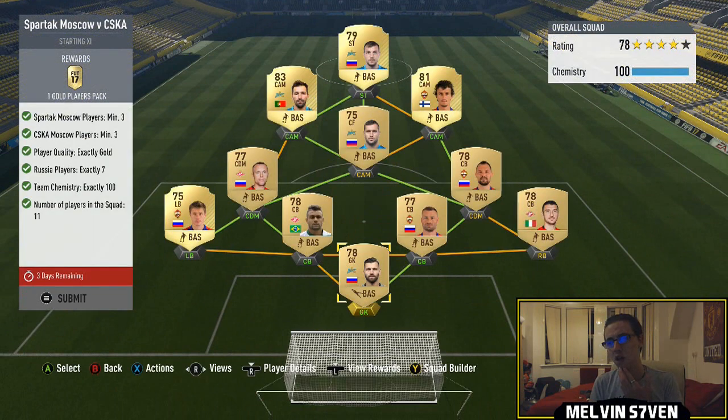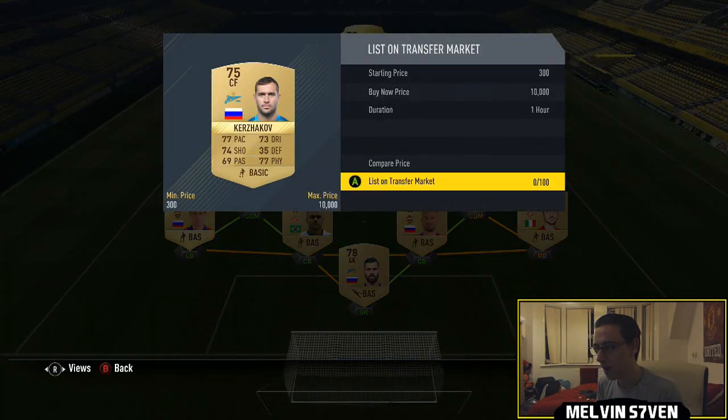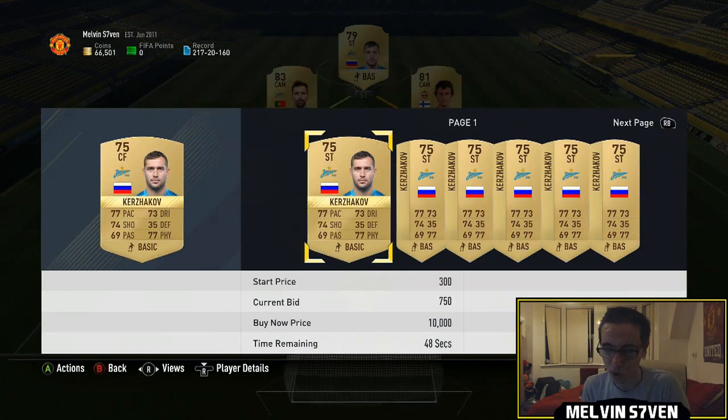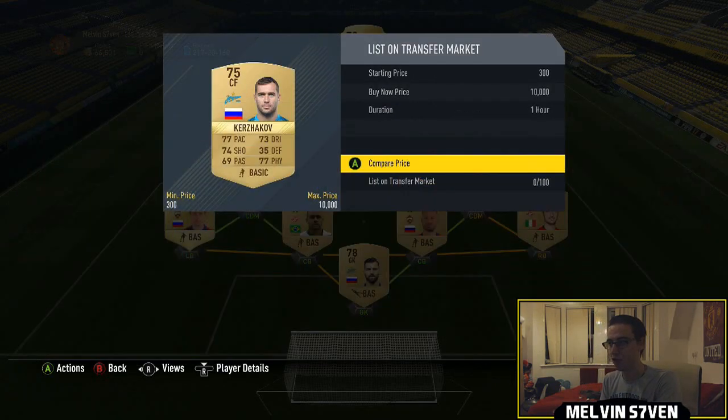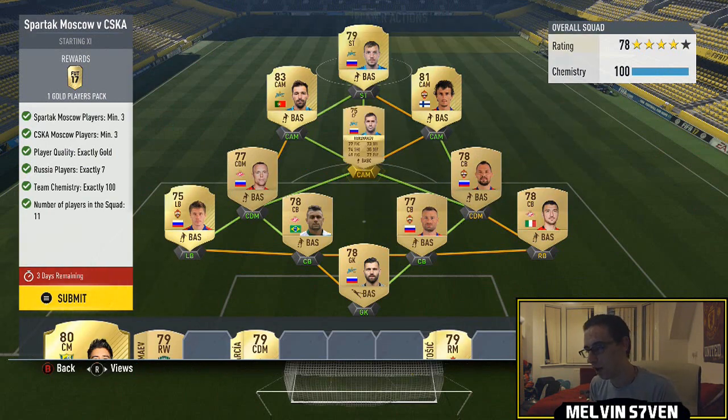This next one gives a gold players pack — I think it's just a 12.5k pack — but it's relatively cheap. You just need three Spartak Moscow players and three CSKA Moscow players, so it's the Moscow Derby. Seven Russian players and the exact chemistry has to be 100. Russian central midfielders are going for a premium — 3 to 4k. What I've done is converted this striker, Kirshakha, into a centre forward. You will have to do the no-loss glitch. Just type into YouTube 'P417 no-loss glitch' — you'll find a very easy way within 20 minutes to play 10 games without it affecting your record. That'll give you the bonus chemistry. The reason mine's what it is is because these players are pack-pulled so the loyalty bonus is already given.